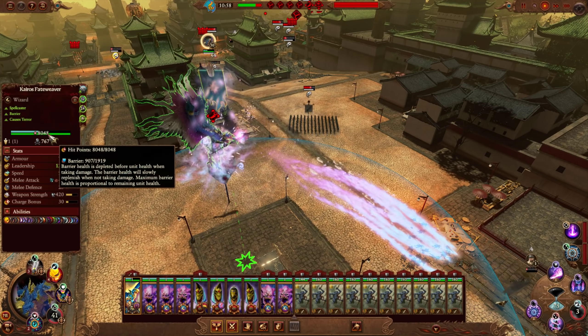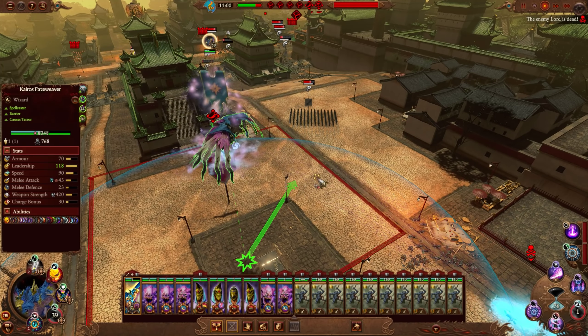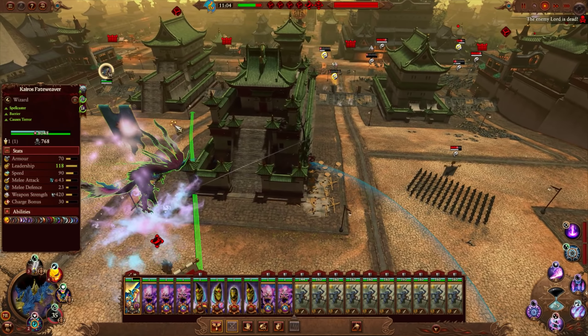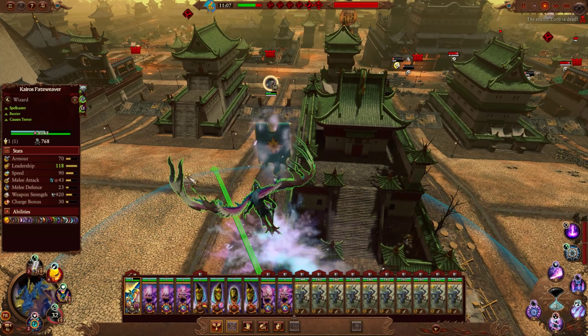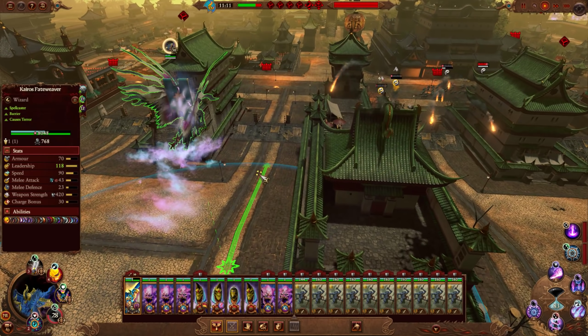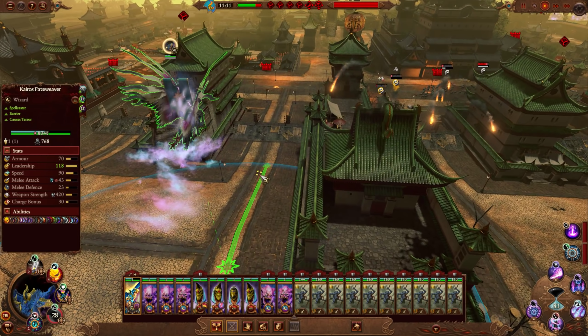Kairos currently has a 1,900 barrier. You can get that higher by defeating Throt, and there's an item you can get for that. I've also got the Forbidden Rod, which we totally don't need — it gives him some spell resistance, preventing you from taking a lot of damage from miscasts.